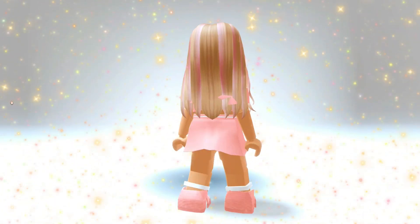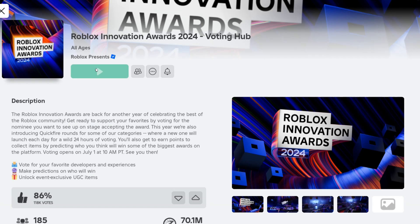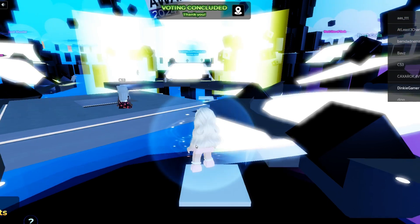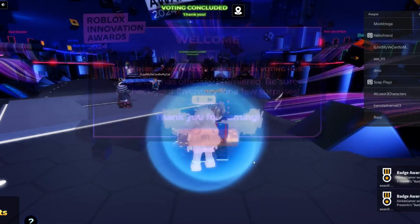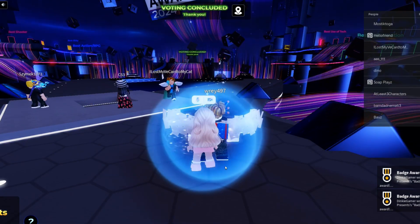Want this cute hair? What about this one? I will show you how to get them, but first go to Roblox Innovation Awards 2024 Voting Hub. Once you spawn you will see 2 badge rewards pop up. This means you now have the 2 free UGC items just by joining the game.